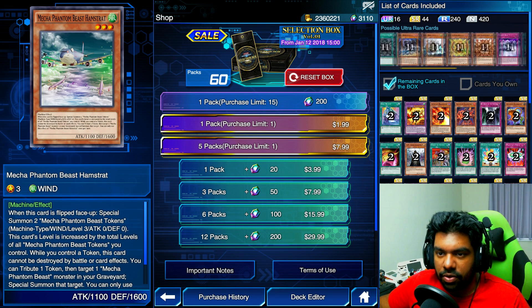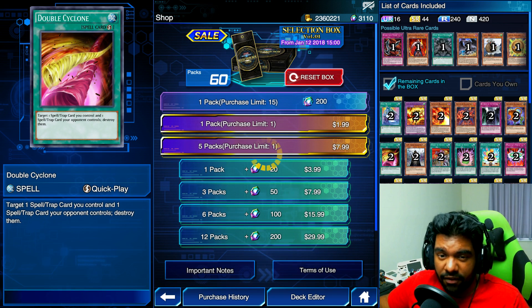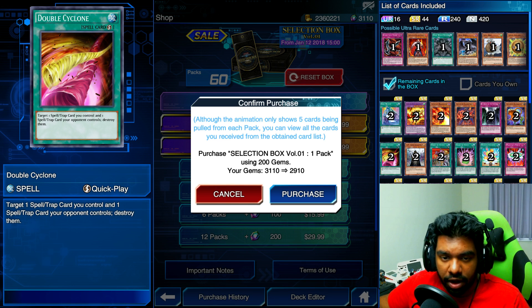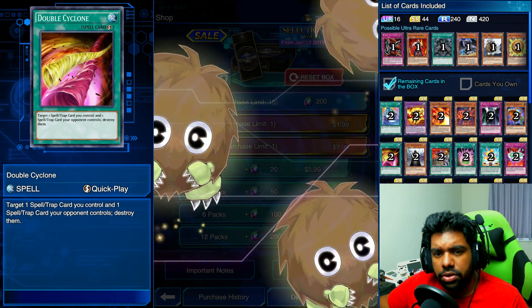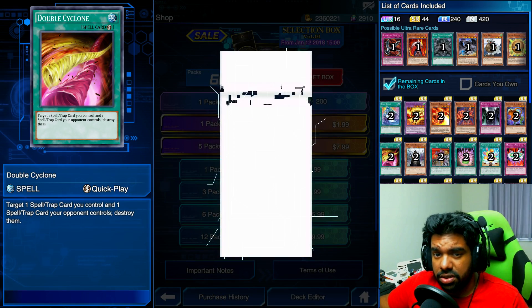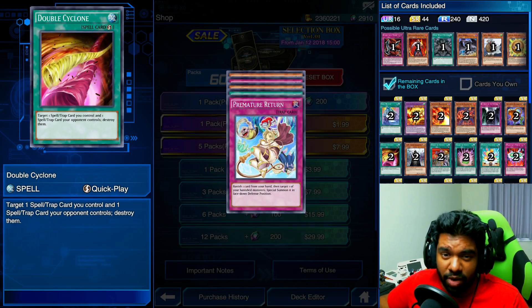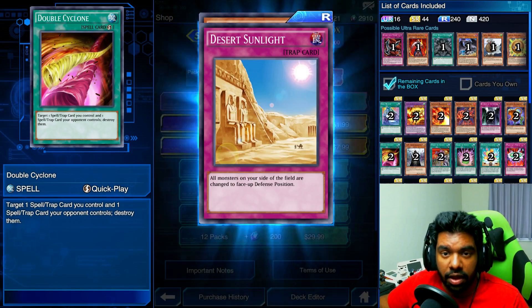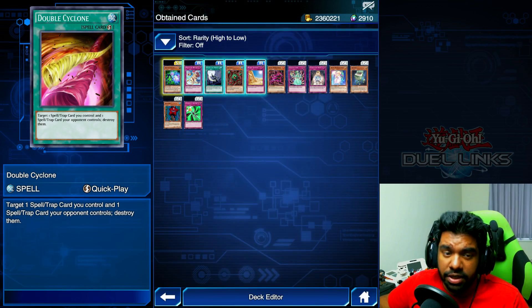Without further ado let's jump into it. I'll leave it on Double Cyclone — one that I really want — for good luck. Although the animation only shows five cards being pulled from each pack, you can view all the cards you receive from the obtained card list. It'll only show five cards in the pack but you do get more. I'm not going to pretend to be surprised — I know we're getting a super rare or ultra rare.